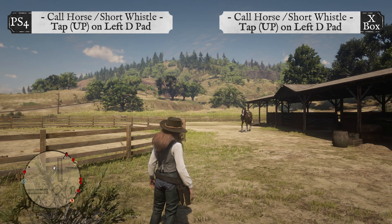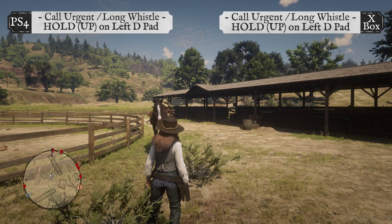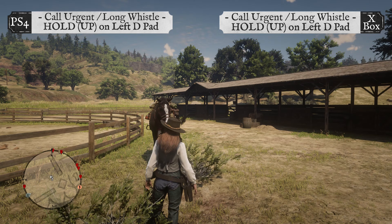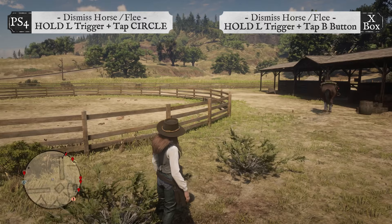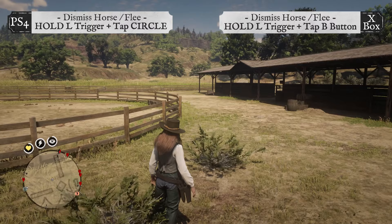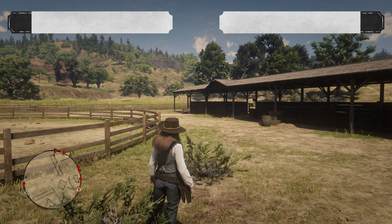To call your horse, just whistle by tapping up on the left d-pad on both PS4 and Xbox. For an urgent call, send a long whistle by holding up on the left d-pad for both PS4 and Xbox. To dismiss your horse or to get your horse to flee, hold the left trigger and tap Circle on PS4 or tap the B button on Xbox. You usually flee your horse when you're under attack and don't want your horse to get hurt or stolen, or you may dismiss your horse to summon your hunting wagon.